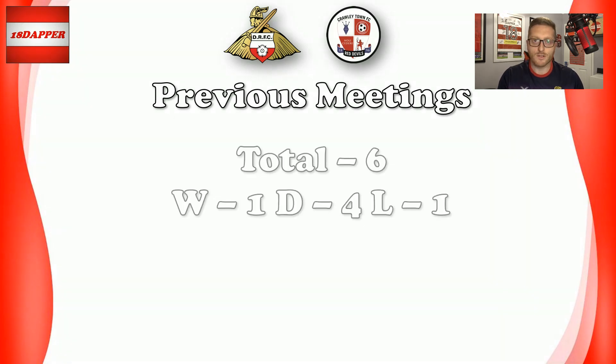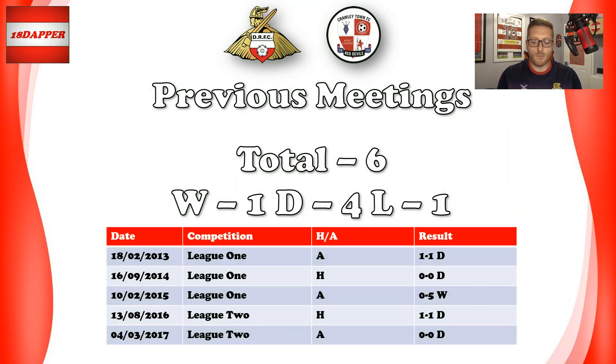Doncaster and Crawley haven't faced off too many times in history — only six times in total, with both teams winning one game and sharing the spoils on four occasions, so about as even as you're going to get. Drilling into the more recent five fixtures: in 2013 it was a 1-1 draw away from home; in the 14-15 season in League One, a 0-0 draw at home and then a 5-0 away victory for the Rovers; and in the 16-17 season in League Two, two draws — a 1-1 and a 0-0. All of these draws won't be enough on Saturday — it's a big game, we've got to win it.